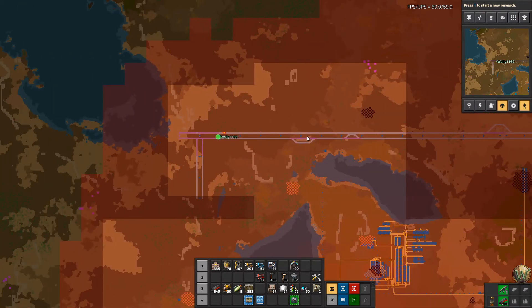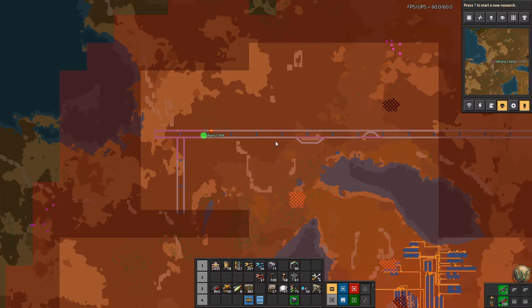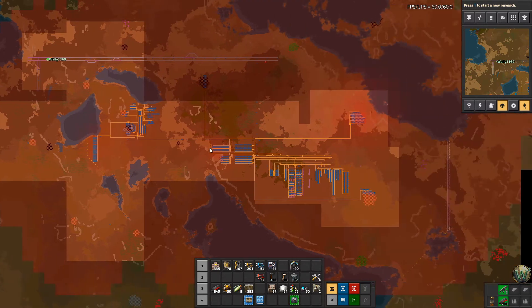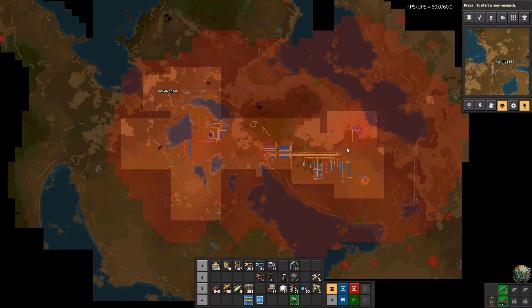After we did that, we came out here and started building a rail line, because we need to get this oil here, and perhaps even this oil here, somewhere closer to the base. I think I'm going to do it right in this clearing area here, where we can process it in an oil refinery setup. There's also some oil down here too, but I think I want to wait a little bit longer on that one, just because I want to kind of see how the bus goes before I decide.